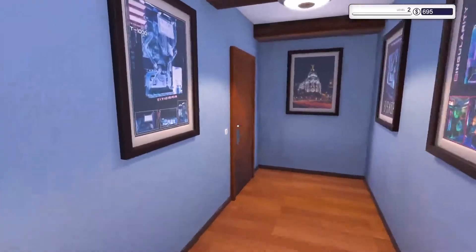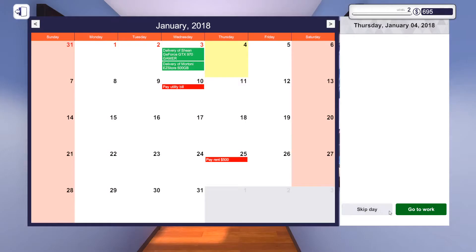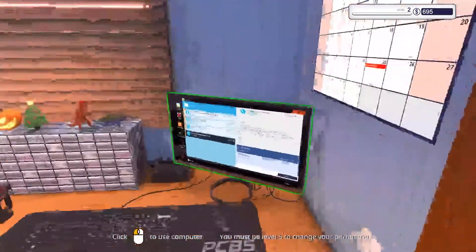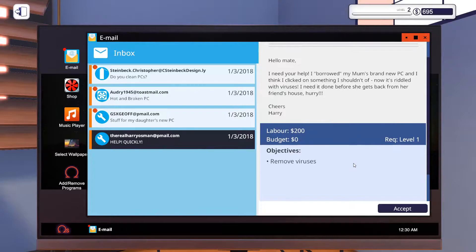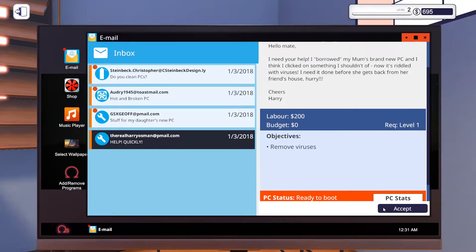Nothing else to do, so we'll come back tomorrow for another great day. Good work. Remove viruses — they need help quickly. 'I borrowed my mom's brand new PC and clicked something I shouldn't have, now there are viruses. I need it back before it goes to my friend's house. Hurry. Cheers, Harry.' Alright Harry, we will save you.